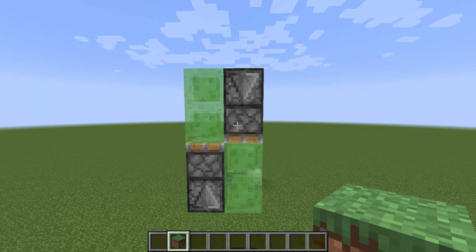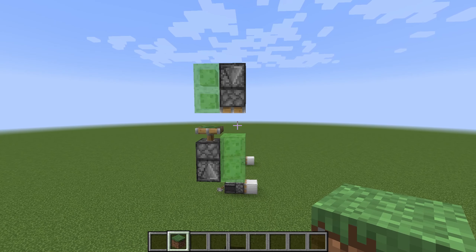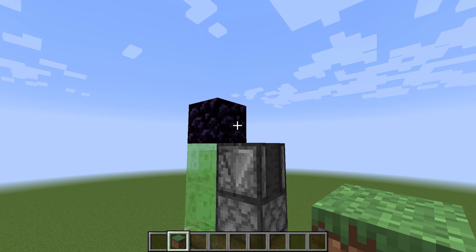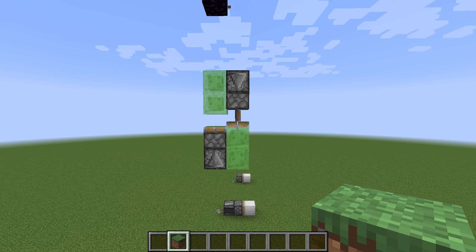That is why in Java two-way flying machines work. Once you update this observer, the bottom sticky piston pushes the top part up and the top sticky piston pulls the bottom part up.